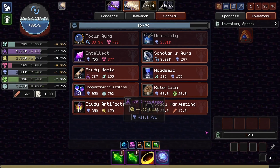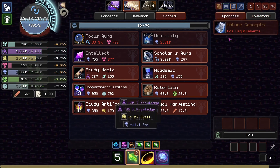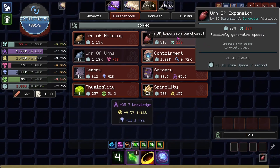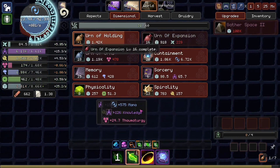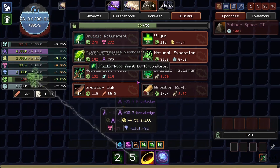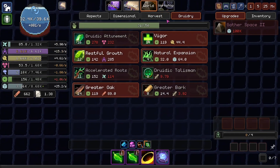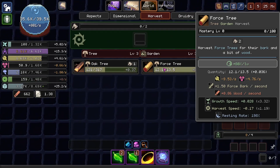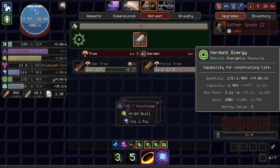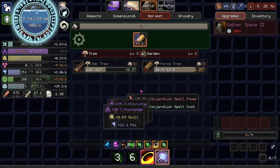Hey everybody, and welcome to another episode of Orb of Creation. Today we're going to continue chasing down the various upgrades in the various sections of this game. I'll get an Urn of Expansion real quick. Not quite sure where to head off next. I think we were waiting for 9 Horsewood so we could get some wonderful passive Verdant Energy.